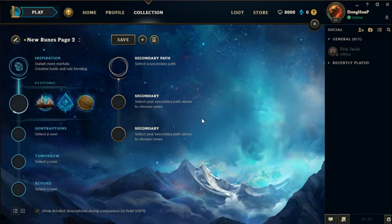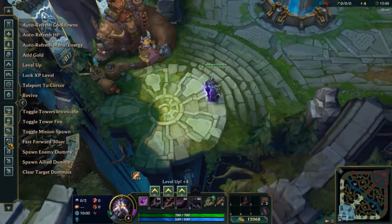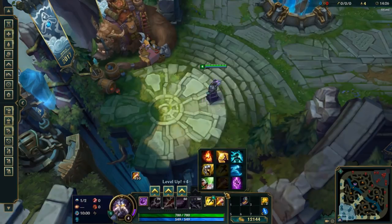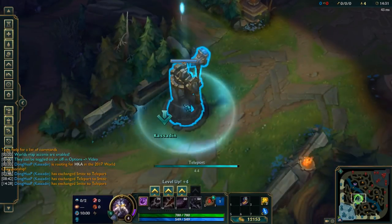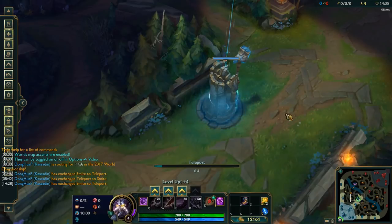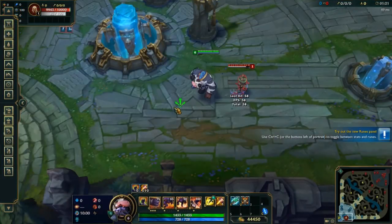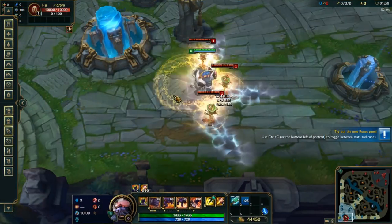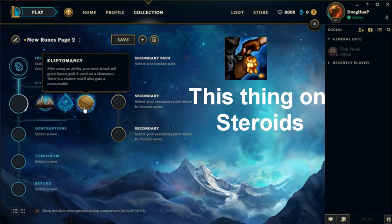For the final path, we have Inspiration — a potential path for just about any single lane. Unsealed Spellbook reduces your summoner spell cooldowns by 25%. You gain one summoner spell shard at 2 minutes, and another every 6 minutes thereafter. These shards allow you to switch summoner spells — you can't have two of the same. The new spell receives the same percentage cooldown as the one traded in. Glacial Augment makes your basic attacks slow enemy champions; if you slow enemies with active items, you shoot a freeze ray through them that slows by an additional 50%. Kleptomancy is very similar to Bandit, but only activates after you've cast an ability, and can give small bonus consumables as well.